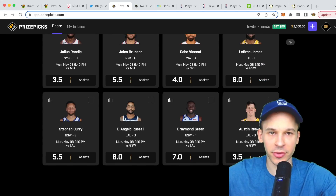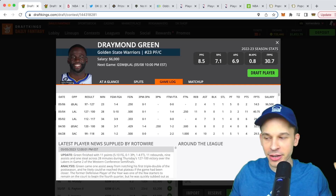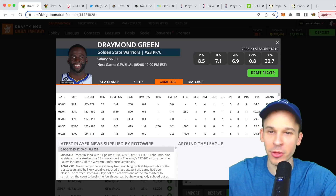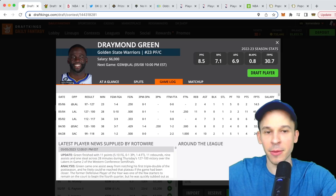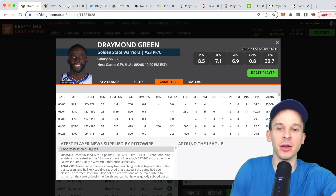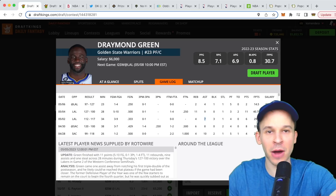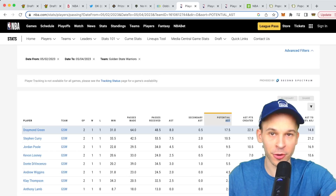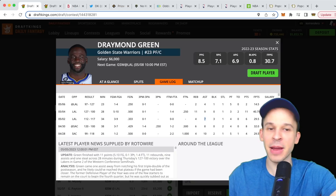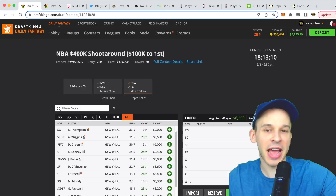Pick number two is Draymond Green assists at seven. Last game he got massive foul trouble — five fouls in 23 minutes — plus there was a blowout, so he barely played the fourth quarter. Yet he still had nine assists that game. In the first competitive game of the series, Draymond had 21 potential assists. The second game was a massive blowout and he still put up a good chunk of potential assists, averaging about 18 potential assists per game across those two games. The third game he lost huge minutes due to fouls and the blowout.